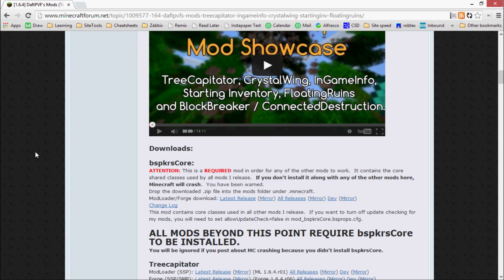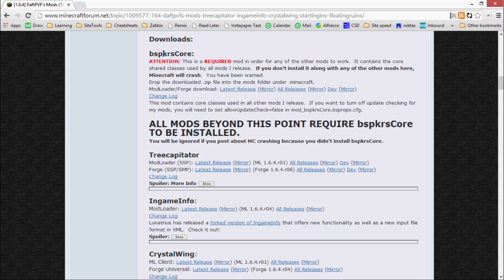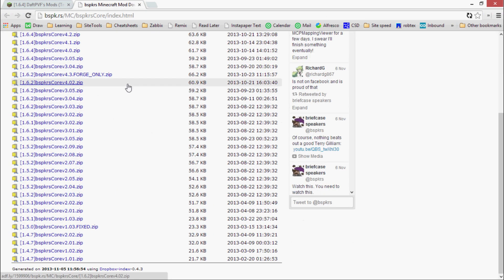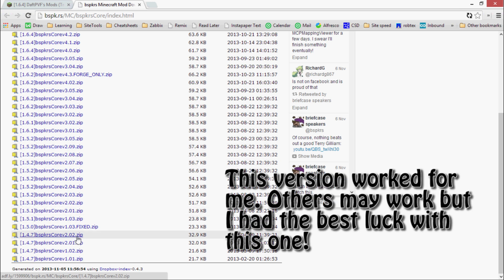First, you want to download the BSPKRS Core. For that you go to Hallmirrors and you want the one that supports Feed the Beast, which is 1.4.7. So you grab that one.